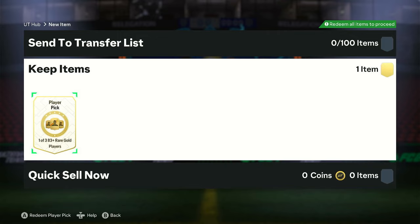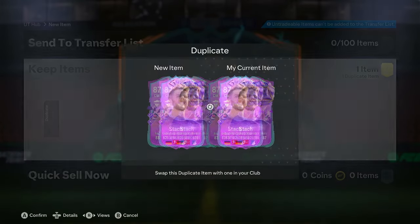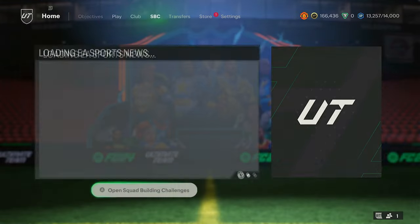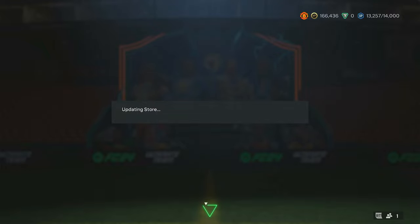We are just going to crack on with everything and submit stuff into icons and other SBCs if we get good cards. The first reward is an 83+ player pick — it's going to be an 87 — and I'm going to submit it into an exchange because I need the packs. I'm expecting quite a few dupes given 167 packs.